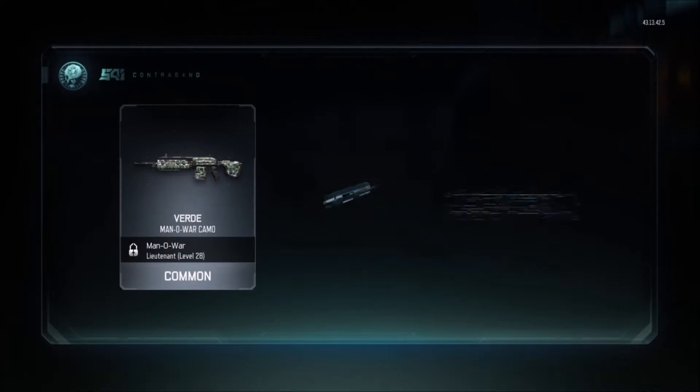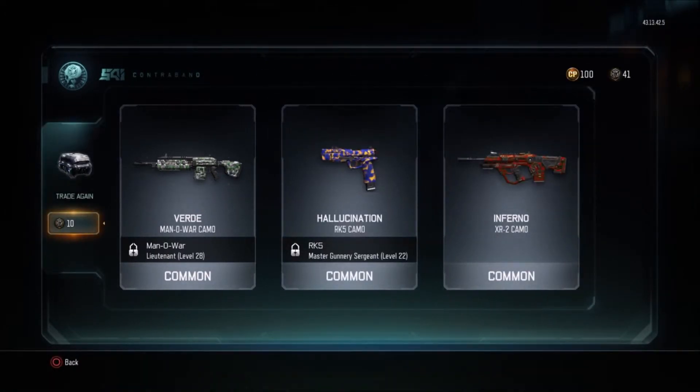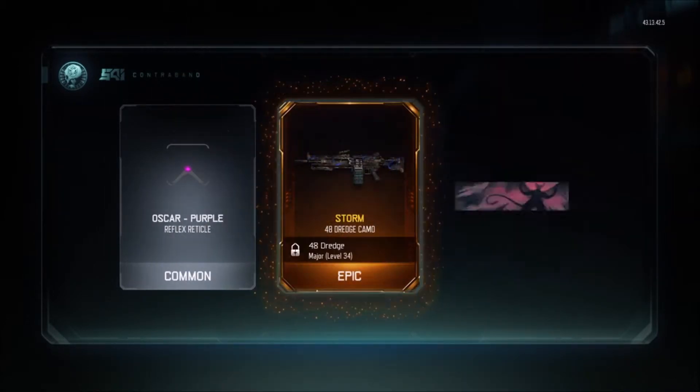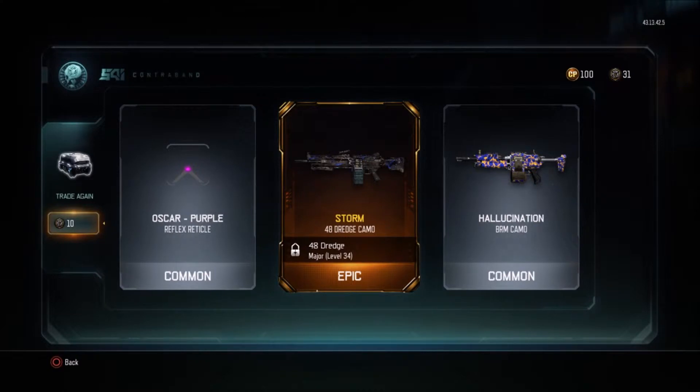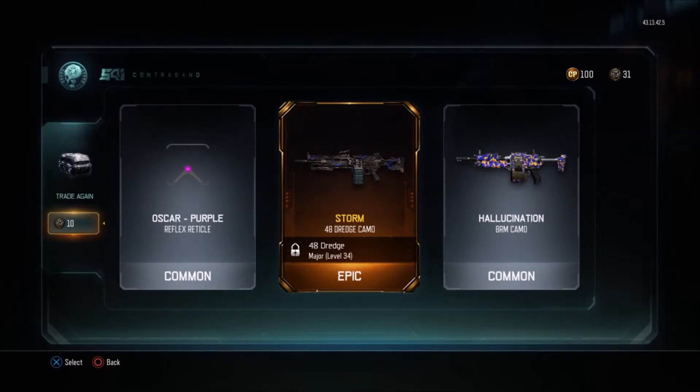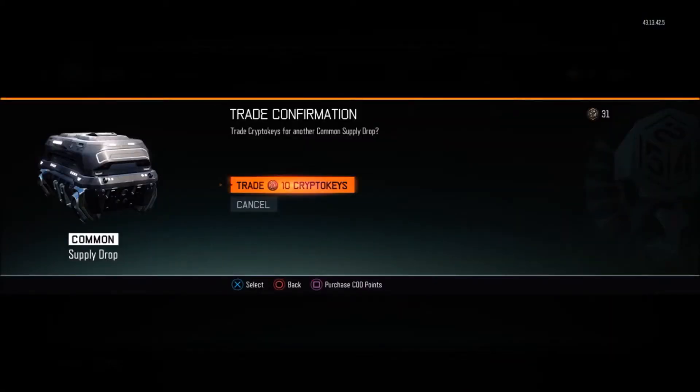Verde, Hallucination, and Inferno again — four more to go. We got a Dredge camo which is a Storm — oh, I actually got a good look at it. Let's go for the last three. I'm debating between using a rare supply drop with the 30, but there may be a chance of getting just three commons. Let's go for the last three and see what we get, trading crypto.